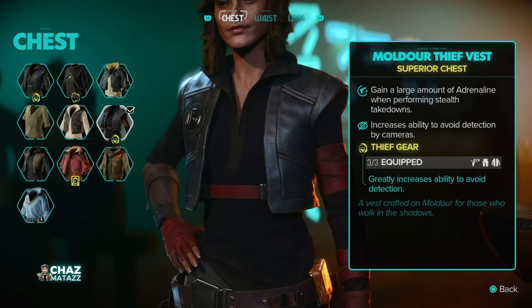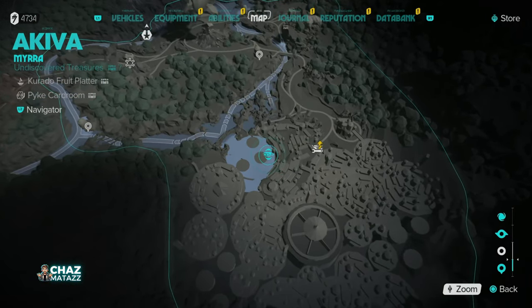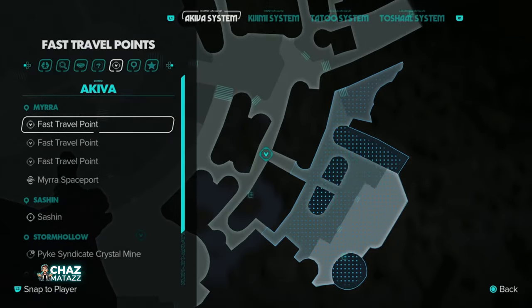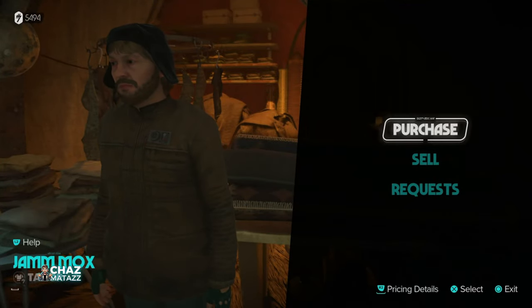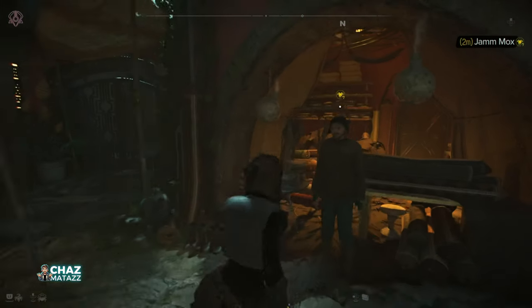Starting out with the Mulder Thief Vest, you'll want to head to the planet Akiva and to the city of Myra. If you're not already on Akiva or in Myra, one of the better ways to navigate the map is by pressing L2 to go into navigation mode. From there, it's much easier to go through the list of vendors you're looking for and to find fast travel spots. Once you're there, be on the lookout for Jam Mox the Tailor, who you'll find inside the market district right outside the Pyke Syndicate base. When you speak to him, you'll be able to pick up the Mulder Thief Vest.